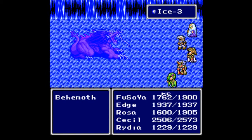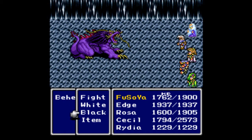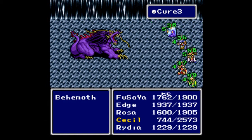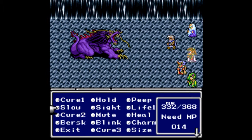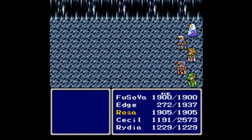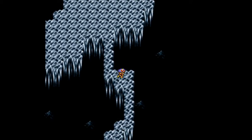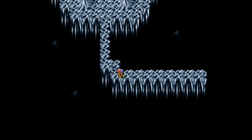Ice 3 — there we go, Ice definitely does a lot more damage. Cure 3s across the board. Cecil, you keep slicing — that's what I ask of you. Edge needs some defense. All right, we took them down again! Nicely done — those are required fights and they're tough. Rosa gained a level, Edge gained a level as well. I clearly need to heal again. Another small narrow hallway — no fight there, but there's another one coming up.